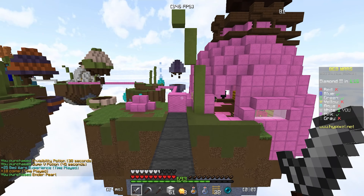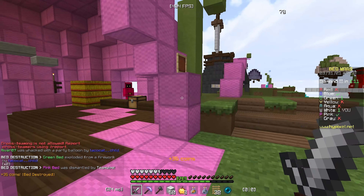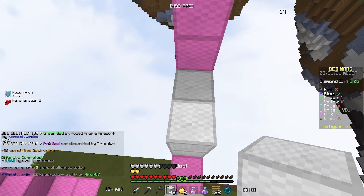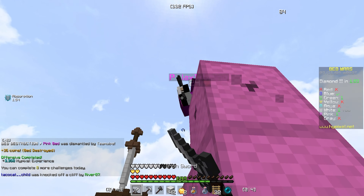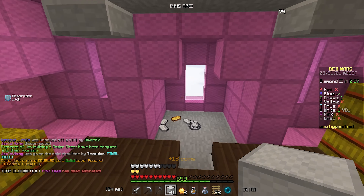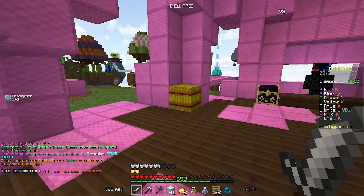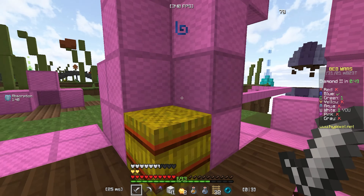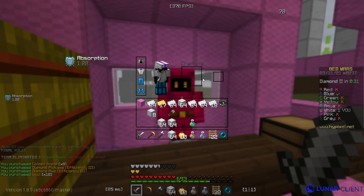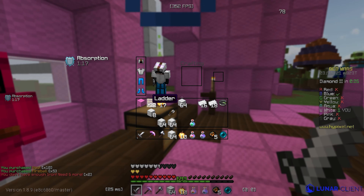Hopefully I don't get side rushed, because the diamond gens aren't even that far. Looks like blue is at mid, so I'm gonna try to get back with these emeralds. Oh wait — he block clutched. My bed's gone. GG. I didn't see pink the whole time — I was too busy fighting blue.